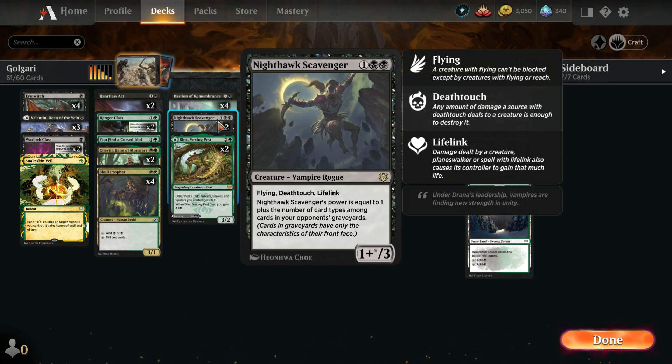I love Nighthawk Scavenger because it's Flying, Deathtouch, and Lifelink — and incidentally it can gain us quite a bit of life back if we need it.